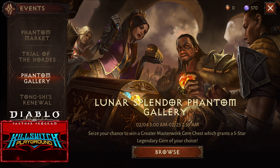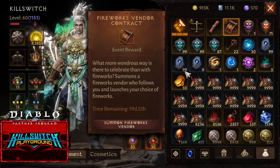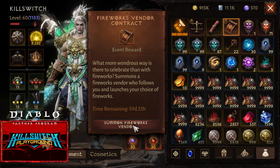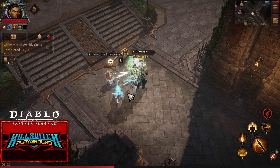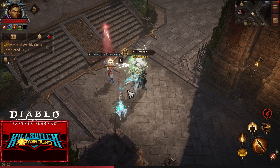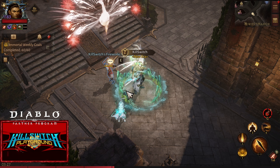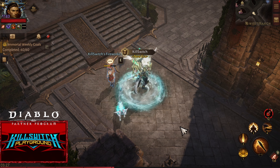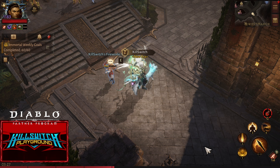Alright, so that's it guys. This is again the Lunar Splendor Phantom Gallery. Is this worth it? Of course not. But if you need at least 4 out of 5 legendary gem, then it can help you. But if all of your gems are already 5 out of 5, then this is not worth it at all — especially since the limited item Fireworks Vendor Contract is only 60 days. It has a good animation and we can use it in safe zones, but I don't get the point why this is only for a limited time. We could just make this permanent and then move on to the next event. I hope you guys enjoyed this video. If you have any questions or suggestions, please feel free to comment down below. Thank you for watching. Until next time.